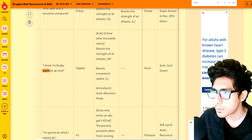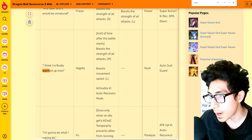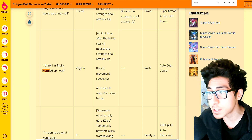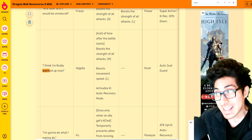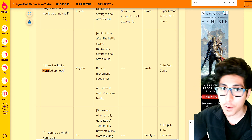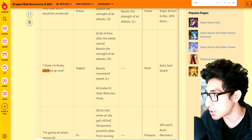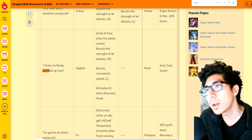Let me go over the Vegeta super soul real quick — 'Finally Warmed Up.' After a bit of time, roughly 30 seconds, it boosts the strength of all attacks, boosts movement speed, and activates ki auto recovery mode. That's pretty nice for all you Super Saiyan Blue players who are losing ki in seconds.